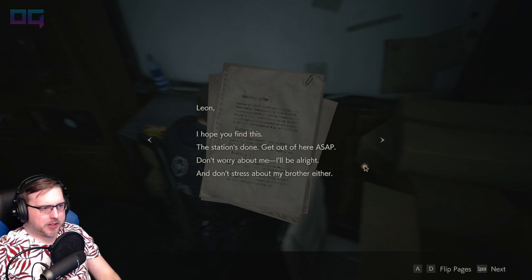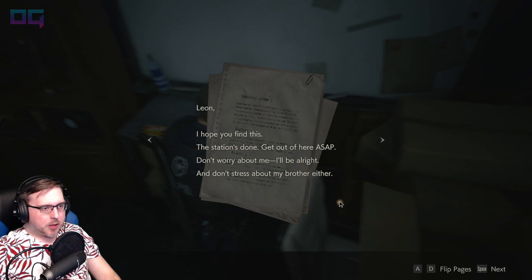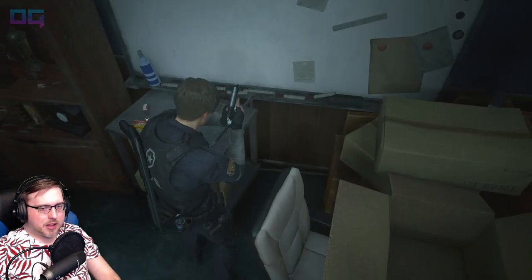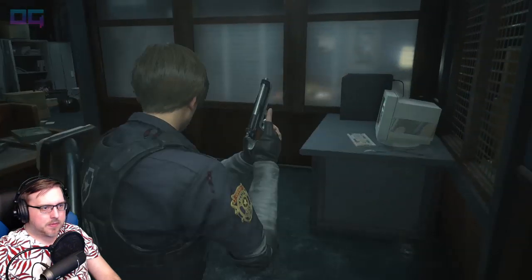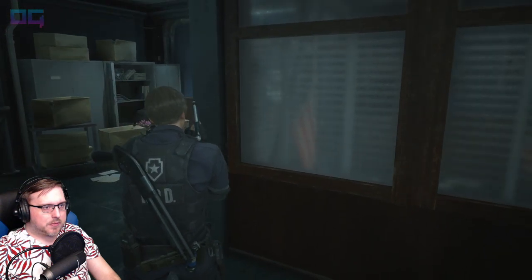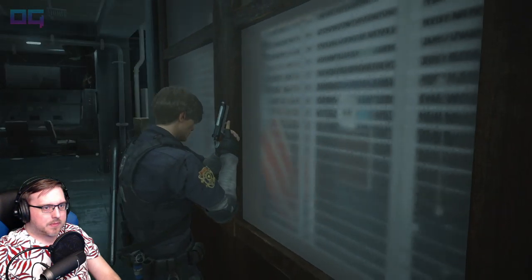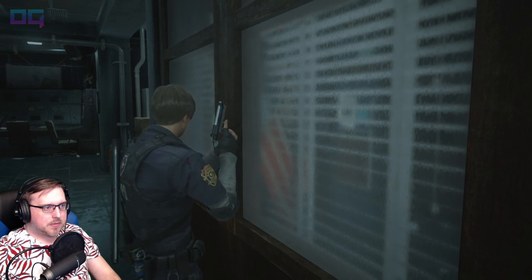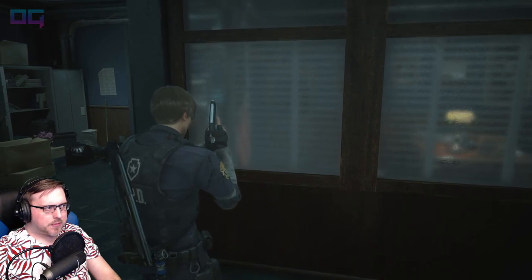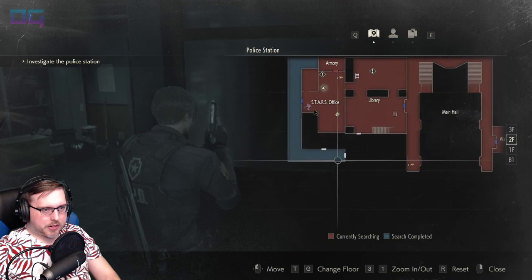Leon, I hope you find this. The station's done. Get out of here ASAP and don't worry about me — I'll be alright. And don't stress about my brother either, just focus on getting yourself out of here alive. Claire. He's like right outside, but I want him to pass by to the right. He's to the left right now. I want to run down here to the left.